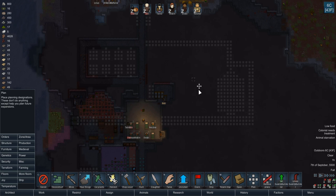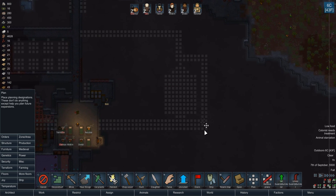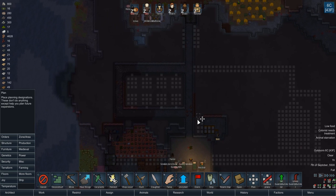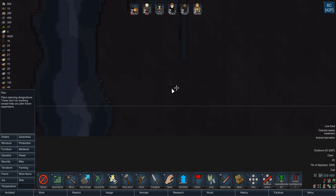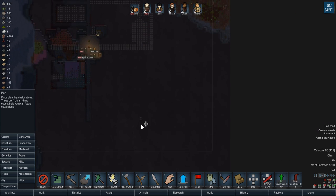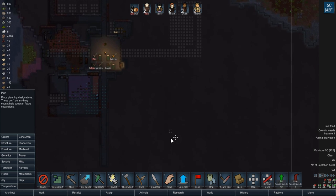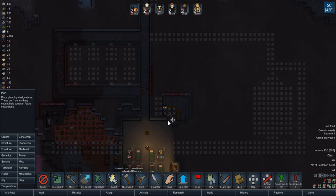I mean I suppose I could turn this into where the storage rooms are and put the guest rooms elsewhere. I'm almost regretting digging this all out. Maybe I would have wanted to put the prison all the way down here in the corner. For all I know, this isn't even all actual cave. Hard to know for sure.